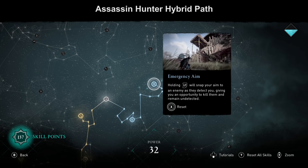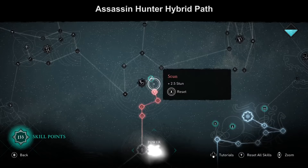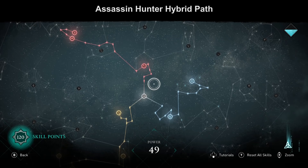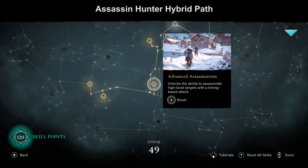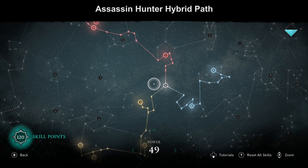Even if you only want to play as an Assassin-Hunter hybrid, the best next step is to get more Adrenaline Bars. Either go for Emergency Aim first or the Warrior path first — that's up to you. These 49 points are probably the best possible start in Assassin's Creed Valhalla. It covers almost all three types, gives you three Adrenaline Bars, Chain Assassination, Advanced Assassination, and Emergency Aim — pretty much everything you want.